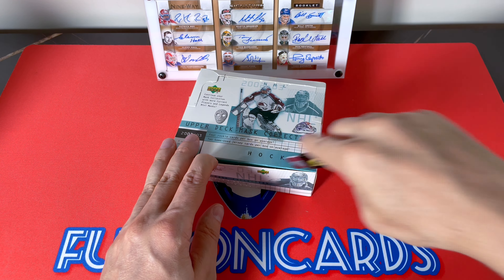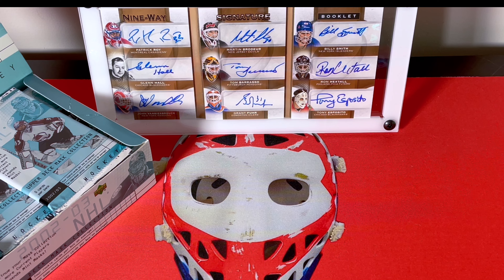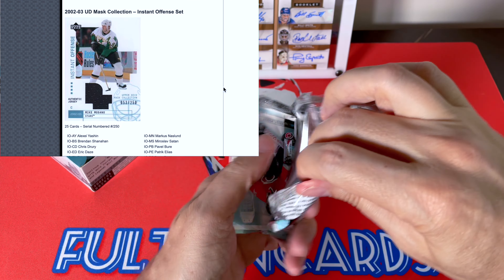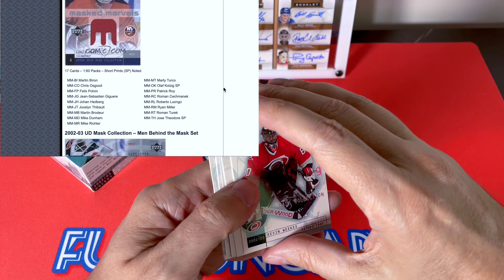Note that the base set is cards one through 90. Beyond that you have Team Saviors, which are goalies, and then you have Rookie Gems — I think they're called Potential Gems. So the up-to-90 is just the base, then you have those goalies and rookies as numbered cards. Note in the background you can see my nine-way The Cup auto — really cool card, only numbered to nine. Within this product you do hit jerseys, which is what we're looking for. There are Mask Marvels at one in 60.